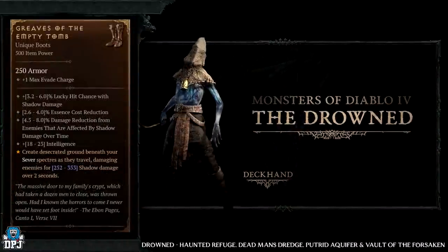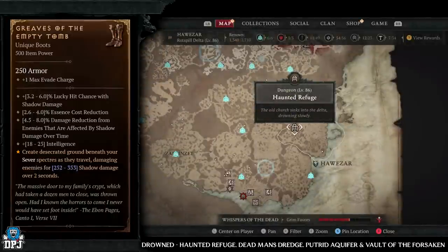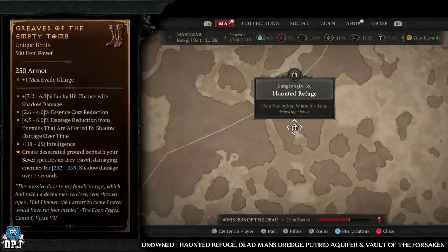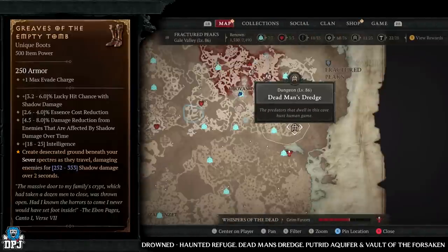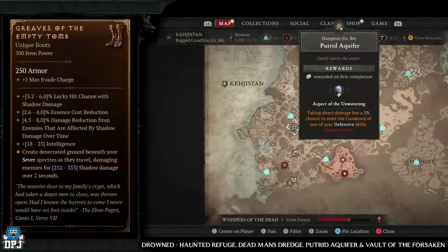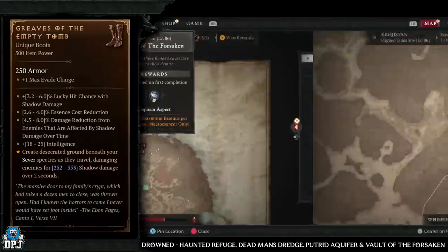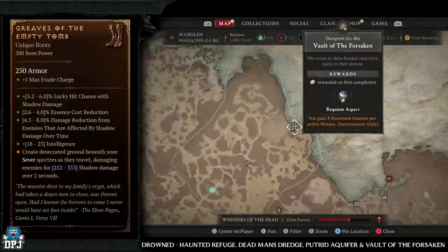Next up we have the Grief of the Empty Tomb, which has increased drop chances from the drowned enemy type. Great dungeons for these: Haunted Refuge, Dead Man's Dredge, Putrid Aquifer, and Vault of the Forsaken. I'd pick the Haunted Refuge if I could, but any of these four are great for this enemy type.